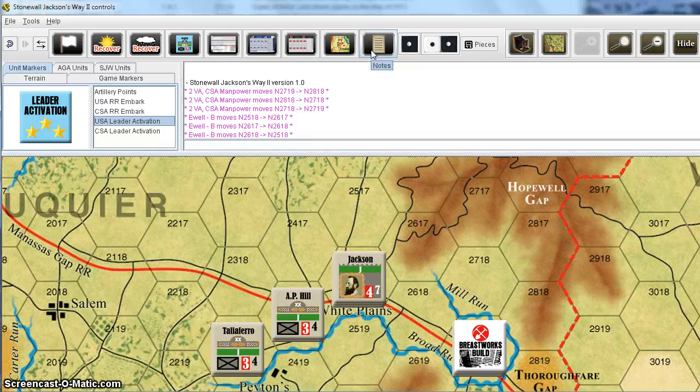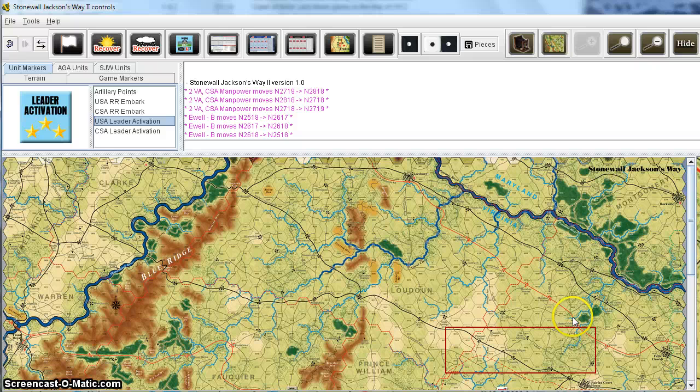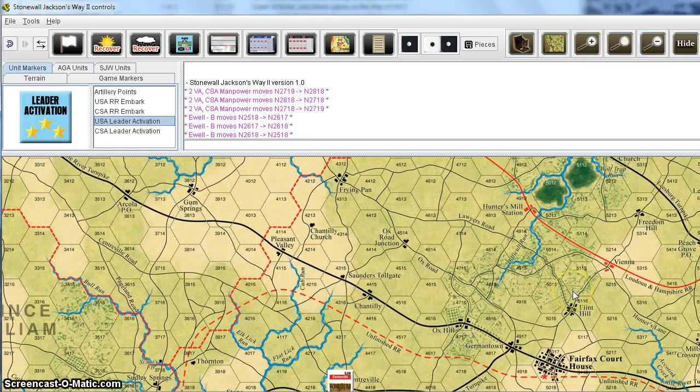You've got a notes window in case you want to keep any notes about what's going on in the game. There are two dice, a screenshot button, and an overview button that lets you quickly jump to different parts of the map — click on it and you'll be over on that part of the map you've selected, which is handy if the map is really big. And then there are zoom buttons where you can zoom in and out. That will only affect your display, so if you're playing live with another opponent, it's not going to affect the zoom level he sees on his screen.